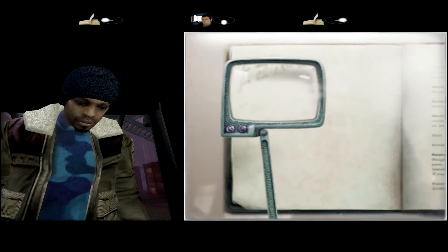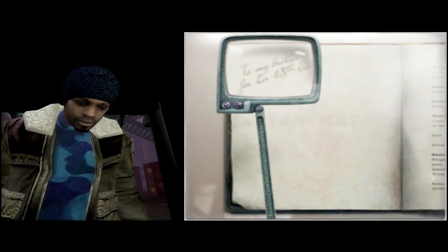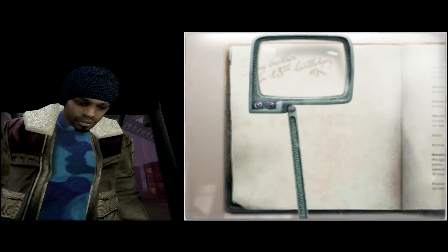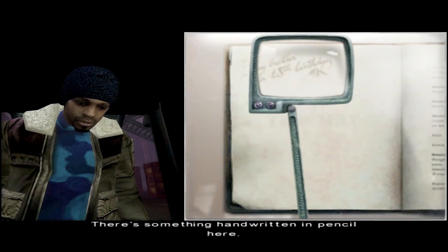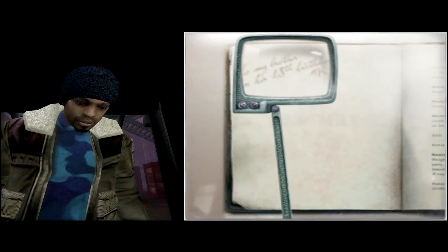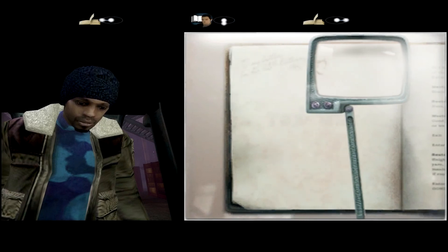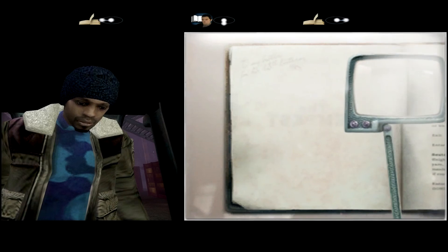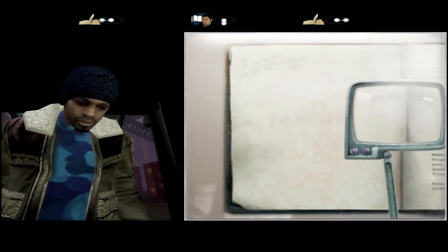Ooh, what's this? Hello. There's something handwritten in pencil here. Yeah: "To my brother for his 18th birthday. Hammer Cain." Hmm, interesting. Marcus Cain? Oh boy. I like how the right page is not showing up at all, actually. Oh boy.